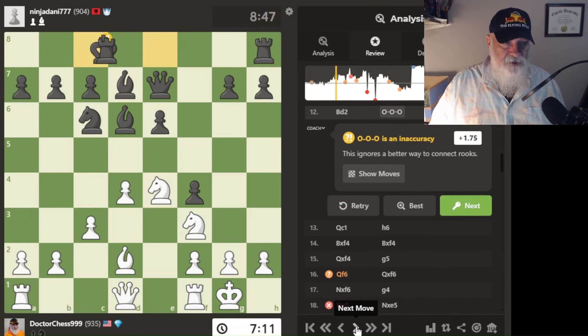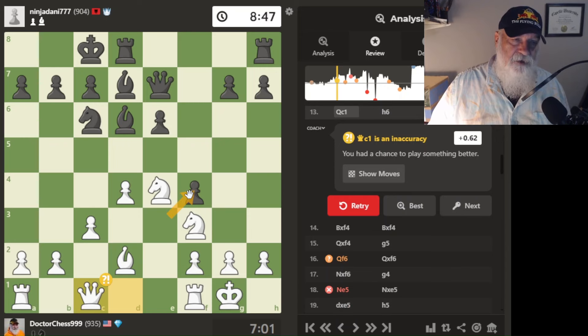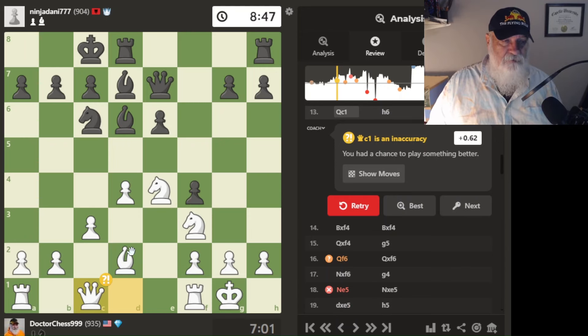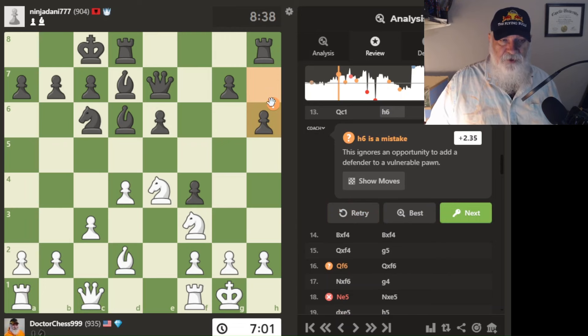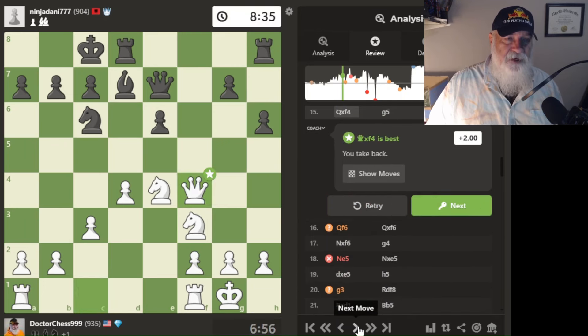I was focusing on getting a battery on this pawn so I can get a point up — that's why I moved here. The engine says that's an inaccuracy. He moves his pawn up and the engine questions it, but he probably had a plan too. I get this pawn, he takes, I take — so I'm a pawn up! At this point white is a little above the line.